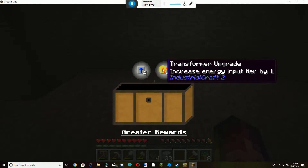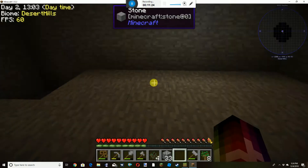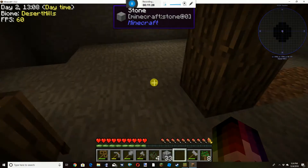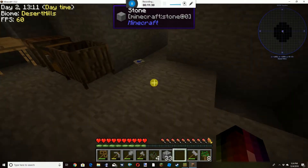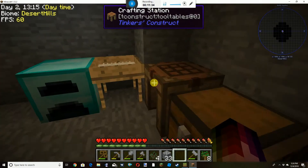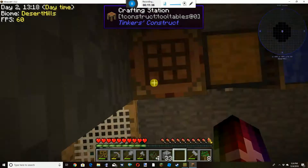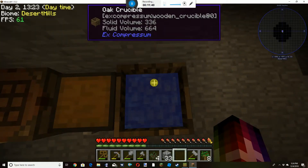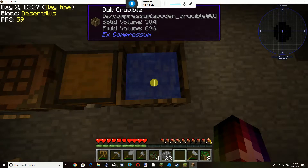Oh, a loot chest! I have no idea what this is because I've never used it before. I think wireless storage will be something really good. This thing's so slow — it's like as slow as an eight-times crucible, and the problem is it's super slow. This is why you need the infinite water source.